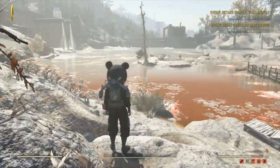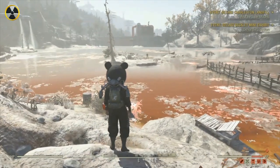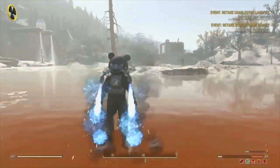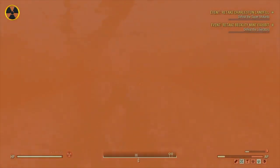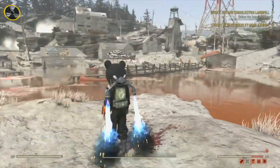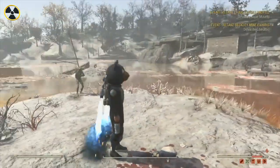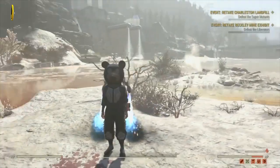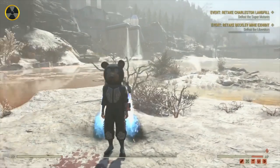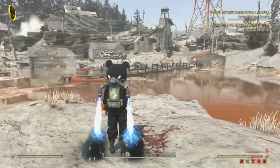You need to get in front of some water, preferably up a little bit higher, and you're going to jetpack into the water. As you come into the water, make sure your jetpack flames are on — just like that. What happens is for some reason it glitches out and your jetpack flames will stay on forever. Now this unfortunately is just a visual glitch, but you and people around you can see this, which makes it a little bit more fun.